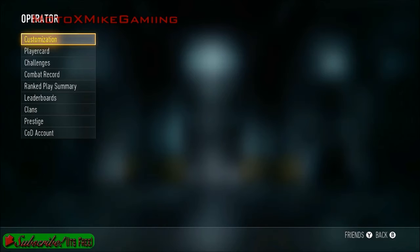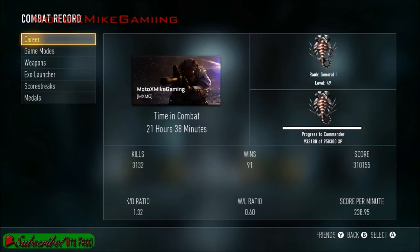If you head over to your operator and look at your combat record, you can see my time in combat is 21 hours 38 minutes. It all has to do with your time in combat. Every 30 minutes — so every time it hits the 30-minute mark — that's when you get a supply drop just from playing the game.